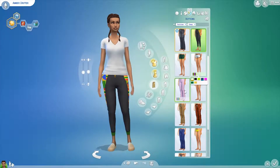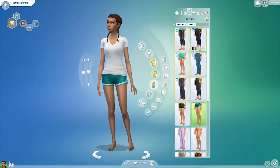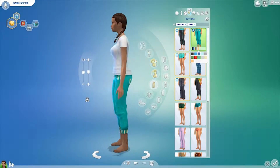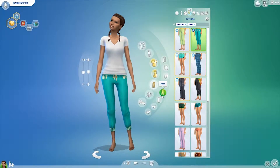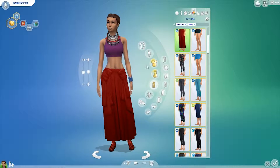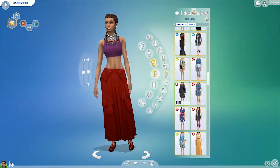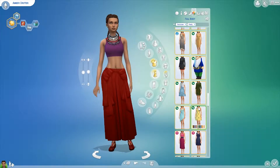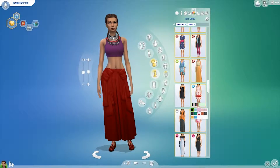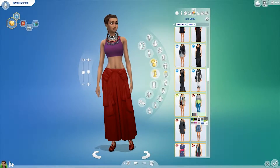Amber is going to be living in Oasis Springs, and it's quite hot all year round because it's the desert, so I didn't want to put her in a hoodie or a jumper or anything - that's why I went with what I went with. Now we're doing the party outfit, and again like the formal I don't want to pick anything too fancy or too elaborate.